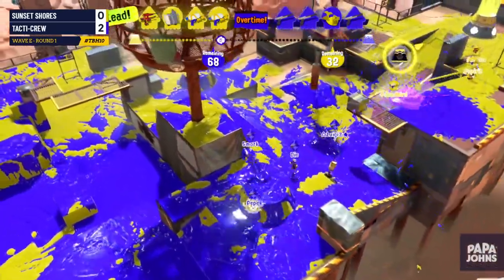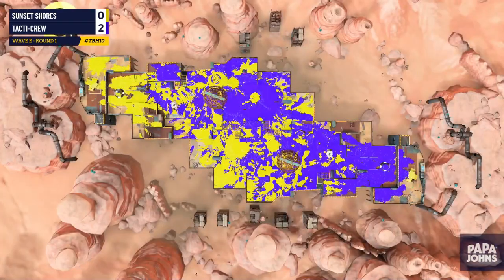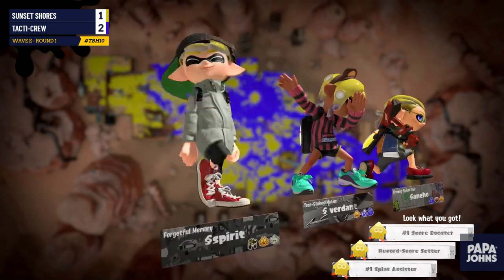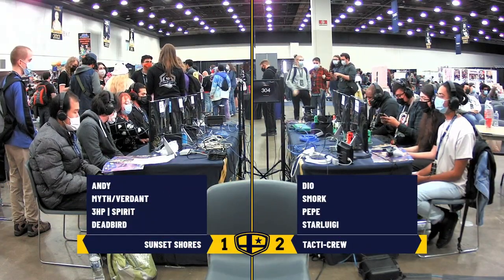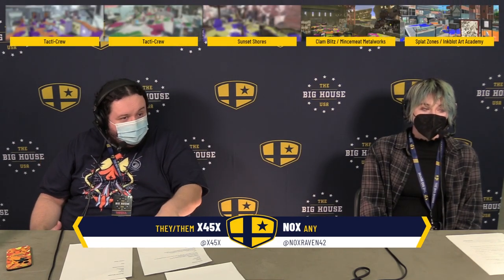Inkjet's always been a solid option for dealing with a panic Rainmaker moment — if you're good with it, they're terrifying, they'll hit the shot and take out your whole team. The good news for Sunset Shores is this gives them a little bit of life — 'you're still in it, you're fine, they kind of memed on you but you handled the meme.' And honestly, when somebody hits you with the meme and you handle it well, it shows a weaker player would have faltered. So how are you going to do on Clam Blitz?